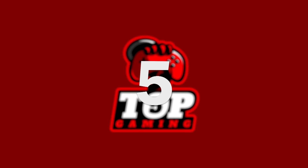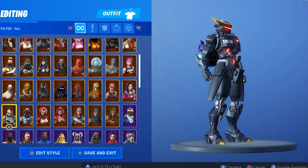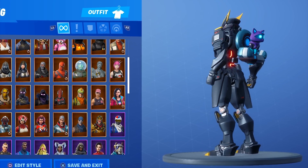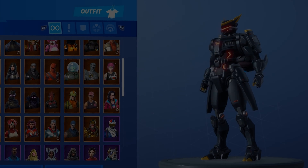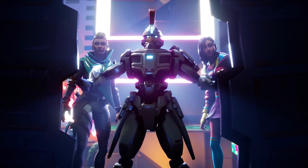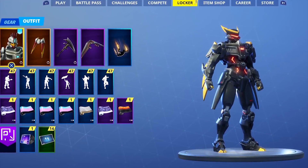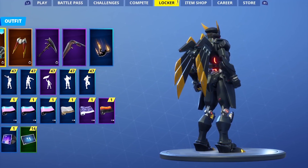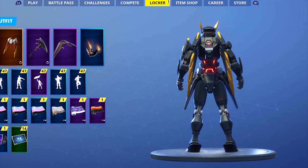Number 5: Sentinel, the dark version. We're ranking some skin styles separately from the base outfit because some styles are just too awesome to be dragged down by a weak Stage 1 look. While Sentinel being a chicken is hilarious and cool in itself, you can unlock a dark style by reaching Tier 99 of the Season 9 Battle Pass. You actually have to reach Tier 99 — you can't unlock Dark Sentinel with a challenge — which makes this outfit even cooler.